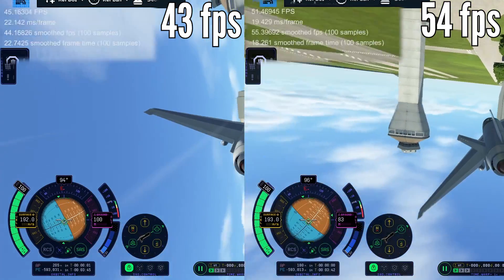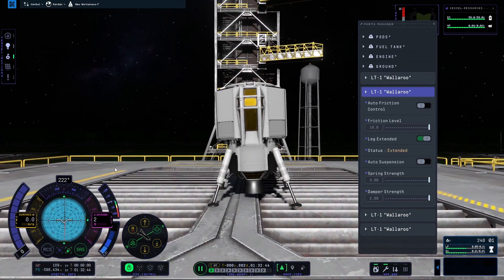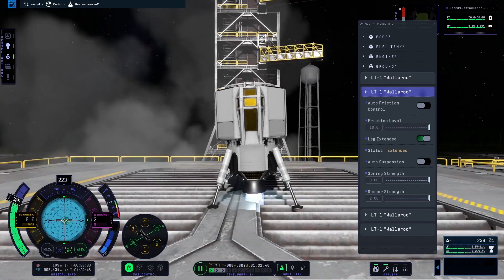The stock values for landing legs really only work in low gravity. You should usually increase the strength, damping, and friction to make them work well elsewhere.